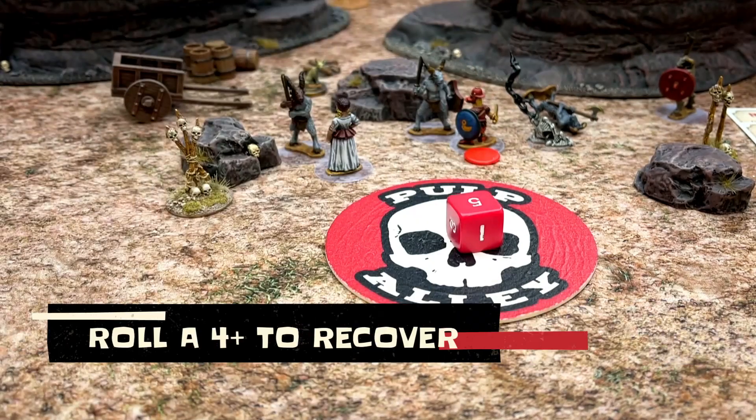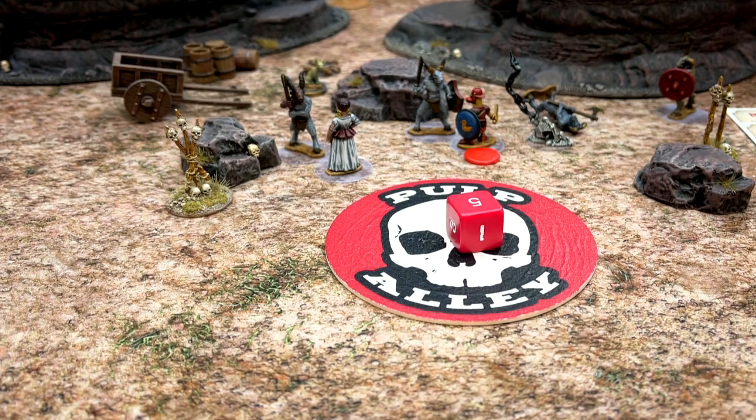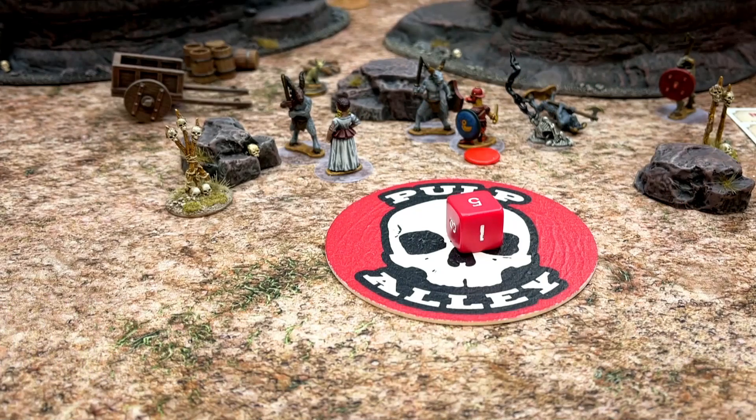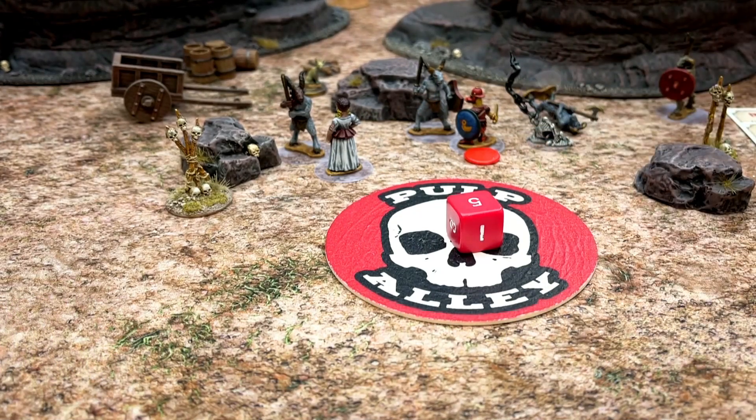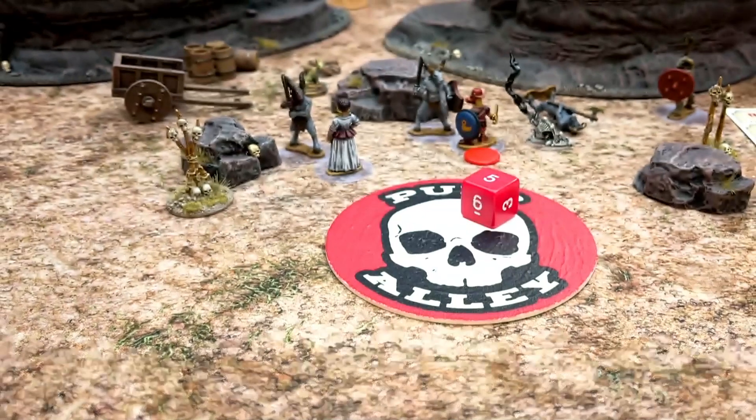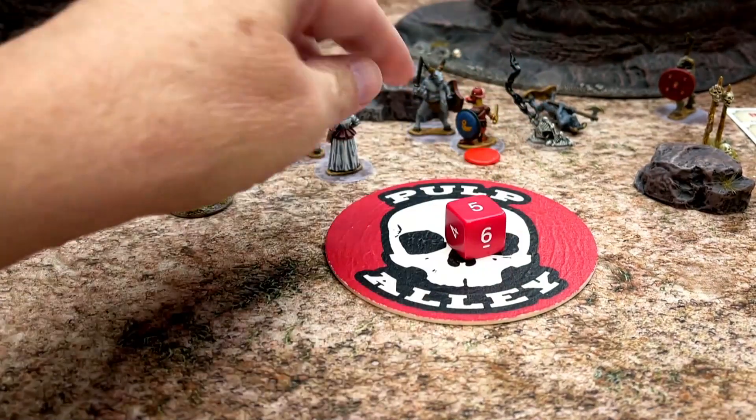All you have to do is roll a four or better and you shake off one of your injuries. If you had a character with multiple injuries, like a leader, then passing your recovery check allows you to move up one step in health. Our duck here, Kwanu, is currently at a d6 health because he's sporting an injury. At the end of the turn he gets to roll a dice, and in this case he rolled a five — so he shakes off that injury.